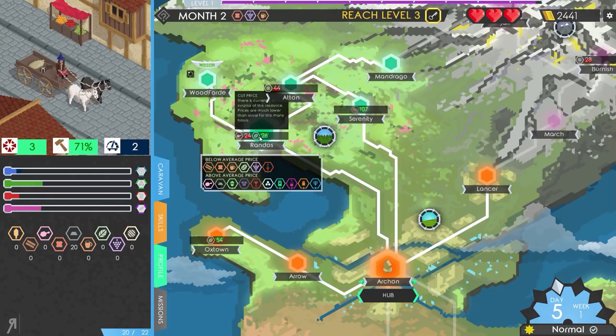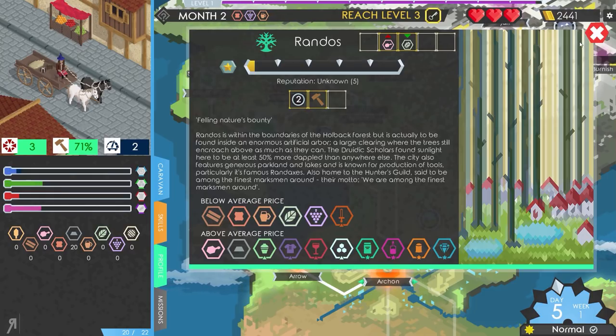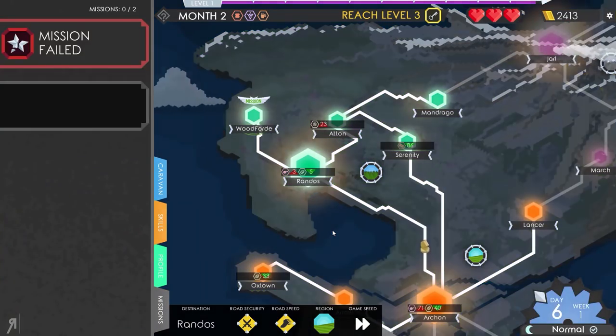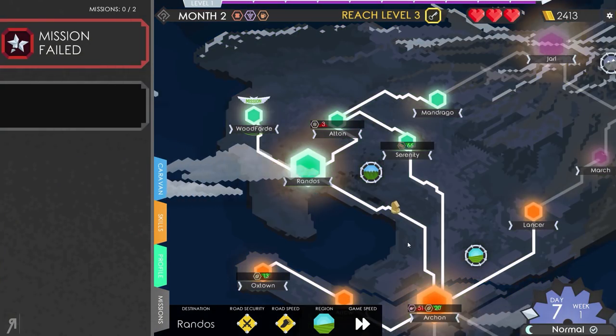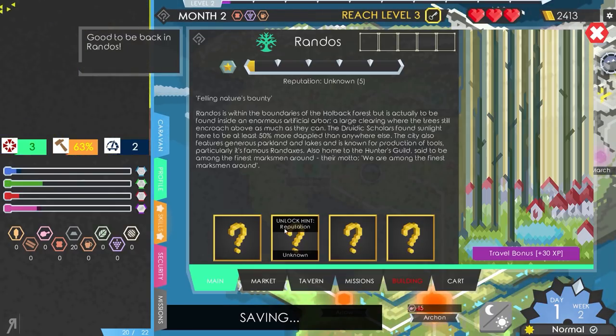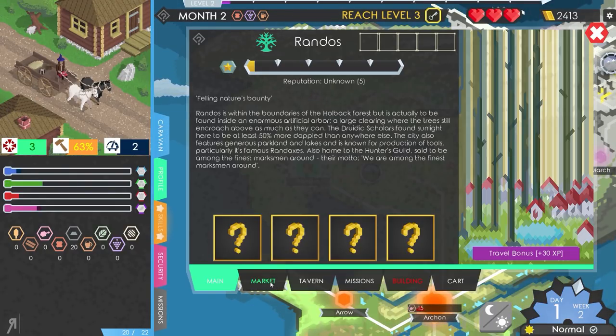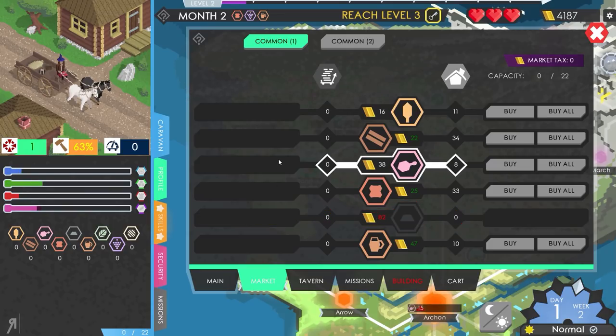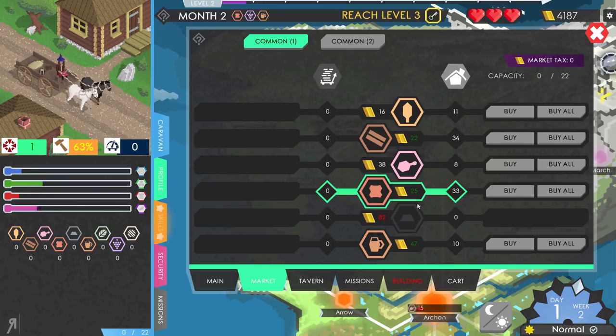Serenity and Randos are both buying iron for a much bigger price. I'm going to go over there — it'll take 77 hours, which is a long time. We're having some difficulties and I would very much like to not die. We are now level 2, which is rather nice. And I can now sell — look at that — 95 each! I bought it for about 13! Let's sell all of those. I now have 4,200 gold. That is a very, very nice price indeed.